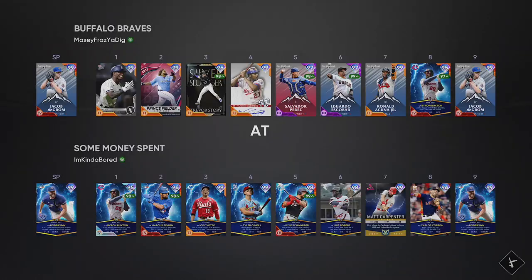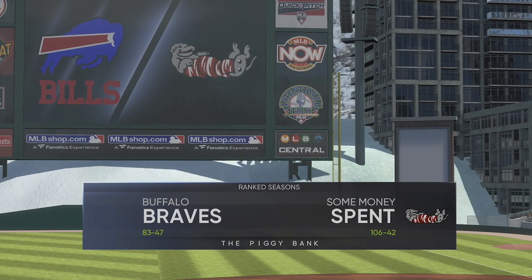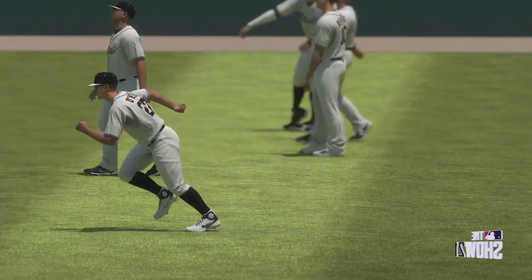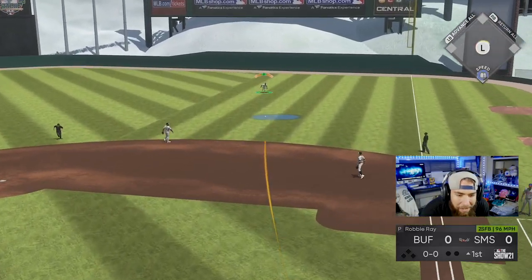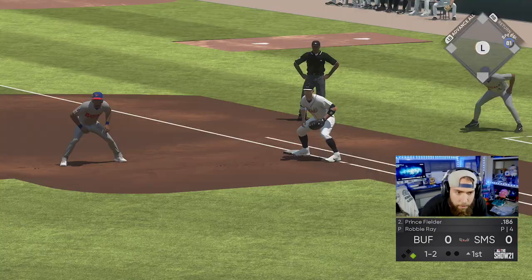Maybe you just make ranked seasons a universal pitch speed at Hall of Fame, and then start a new competitive mode where you go up to legend. My opponent is Parallel Four Jacob DeGrom. He's also got Byron Buxton in his lineup batting eighth — we've got him batting leadoff. He's 83 and 47, the Buffalo Braves with the Bills logo. Interesting. Tyler O'Neill is stretching out the hammies out there in right field.